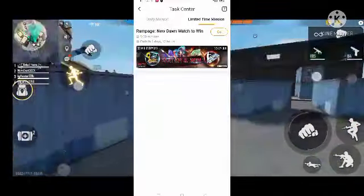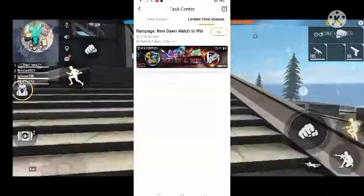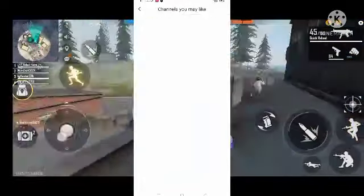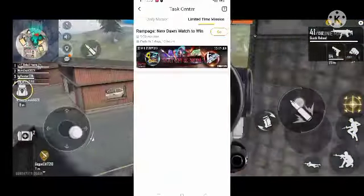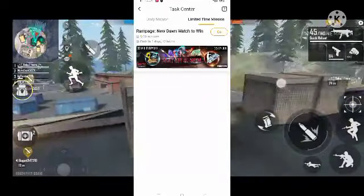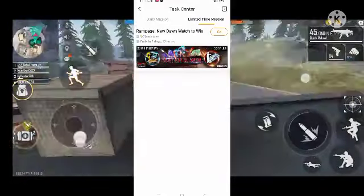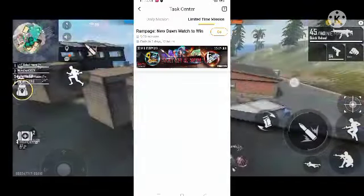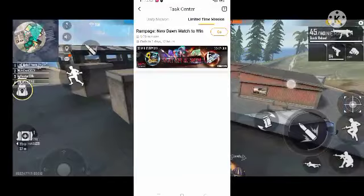30 minutes. You can see the box on the screen. There are rewards: gun crates, rampage, tokens, jeep, parachute, emotes.